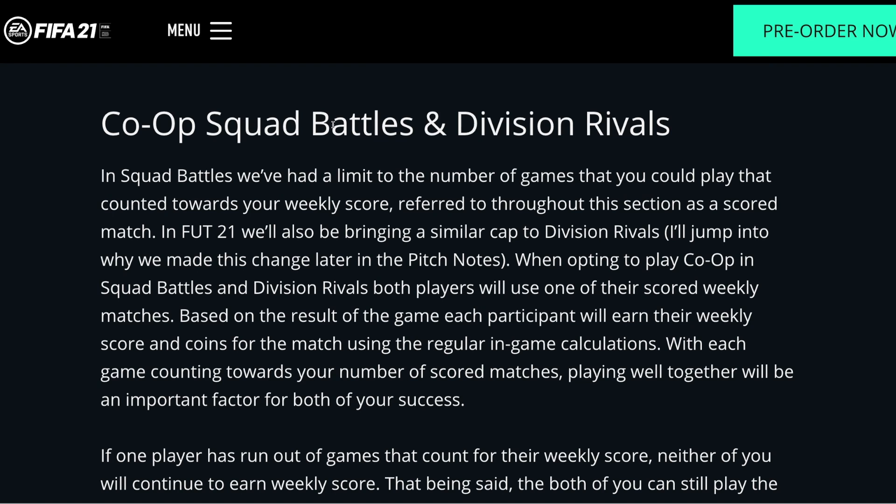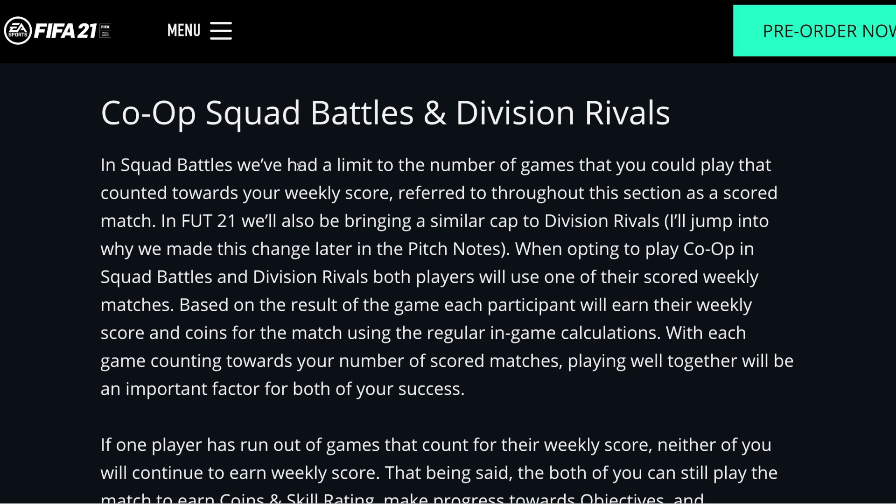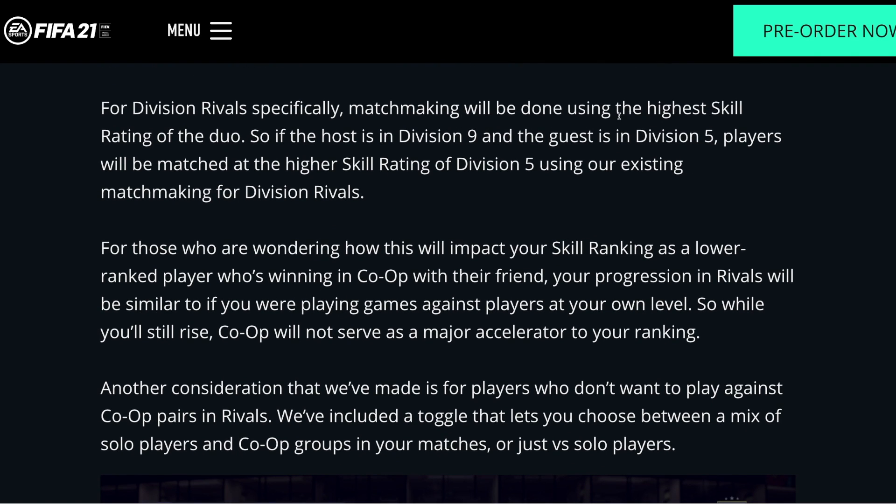Continuing on with the co-op stuff — in Squad Battles, they've had a limit to the number of games that count towards your weekly score. In FIFA 21, they'll also be bringing a similar cap to Division Rivals. When opting to play co-op in Squad Battles and Division Rivals, both players will use one of their scored weekly matches. For Division Rivals specifically, matchmaking will be done using the highest skill rating of the duo — so if the host is in division nine and the guest is in division five, players will be matched at the skill rating of division five.